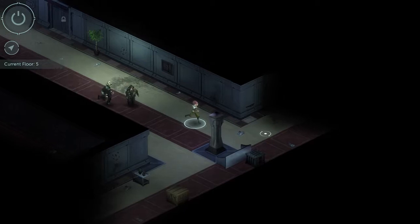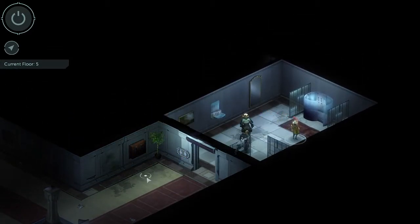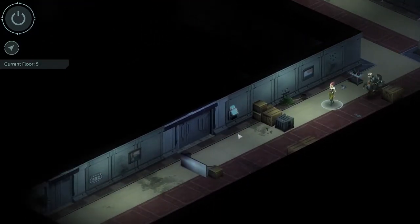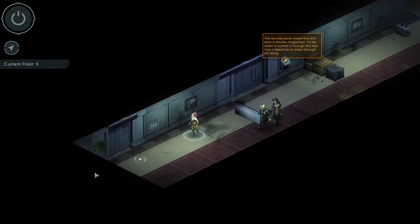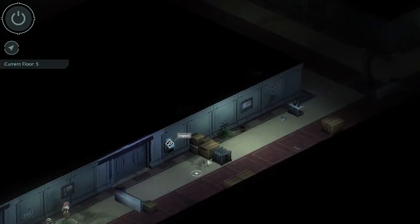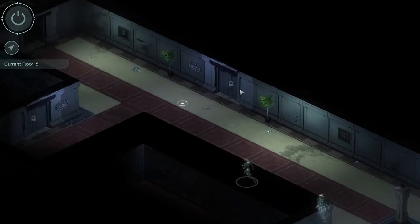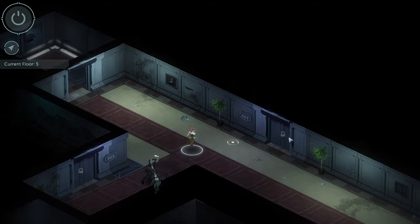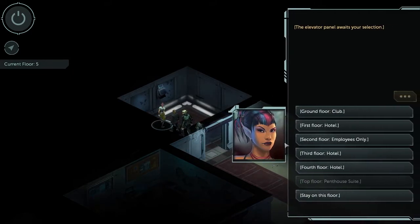I wonder if I was supposed to remember which room had the safe in it and was supposed to look it up on the computer earlier, because one of the people on the ground floor in the bar was talking about someone up here that had a fancy safe. I don't know which room it was. The security panel shows that this door is double mag-locked — it'd be easier to tunnel in through the wall than it would be to break through this thing. Nothing on the penthouse suite. We've got a door we can't open and then a bunch of just normally locked doors. This wasn't quite as profitable as I was hoping. I've probably missed a whole bunch of stuff by not having enough intelligence and decking and not preemptively knowing all the skills needed to unlock all the dialogue options.